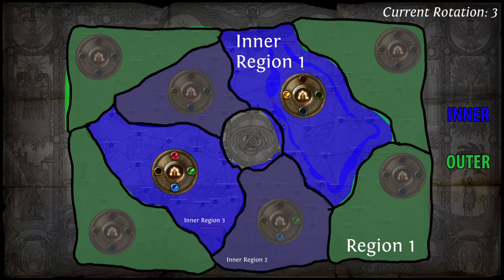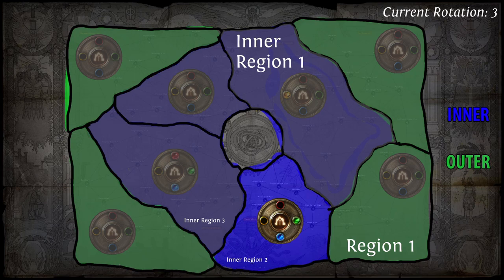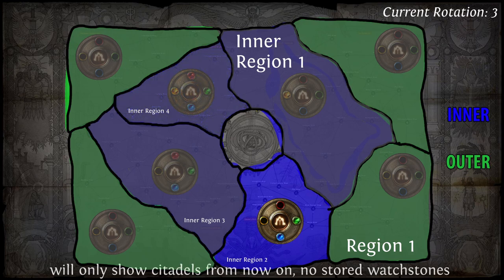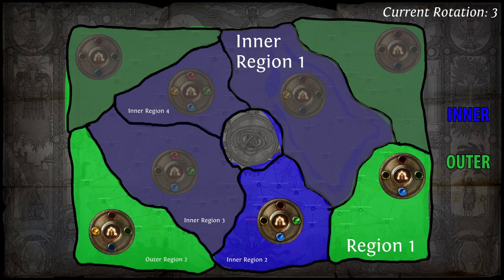With the previously prepared Inner Region 2, continue in the same exact way as with Inner Region 1. You should now be running yellow maps, which should have dropped during your previous rotation if everything went according to plan. Simply run your yellow maps in Inner Region 2 until you've acquired all four Conquerors' Watchstones in it as well. Once you've acquired your tenth total Watchstone, socket your four leftover ones into the last remaining inner region, Inner Region 4. Once you've acquired your twelfth total Watchstone, socket your two leftover ones into two different outer regions to increase your Awakening Level to 3, making progression easier in the long run.